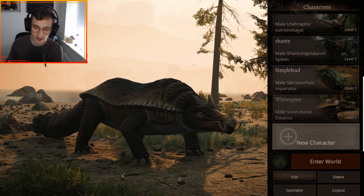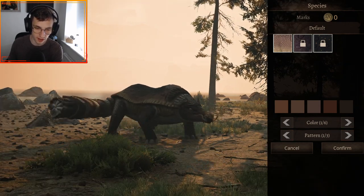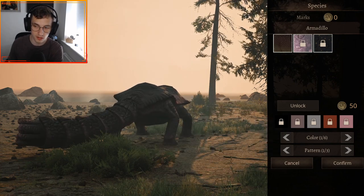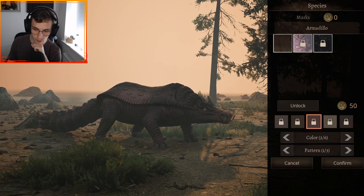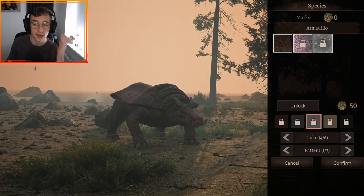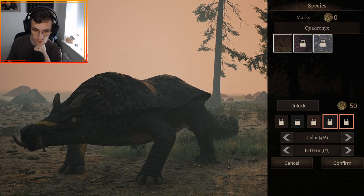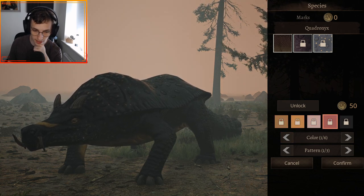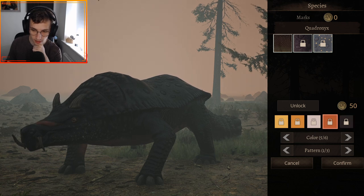Let's look at the skins. We have three skins: the standard skin which is fairly normal with some nice patterns adding white to it. Then we have a purple skin which looks absolutely brilliant on the Sussectorus — kind of pig-like with the pinks and blacks. You could go fully pink to make it more of an oinky boy. The final skin is Quadronics, which is black and yellow. You can also switch things up with different colors — the underbelly part, spots, and main body color are all customizable.